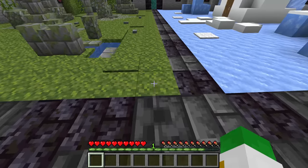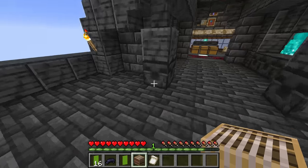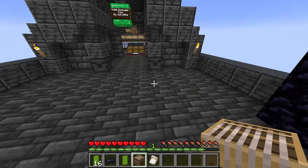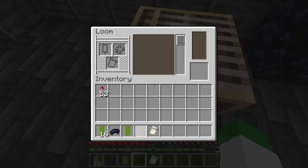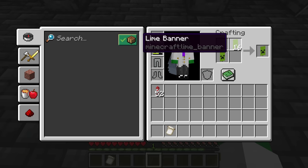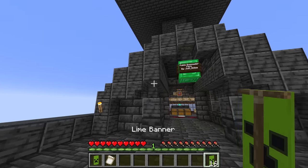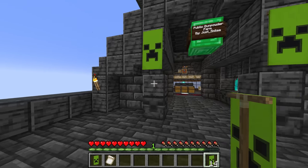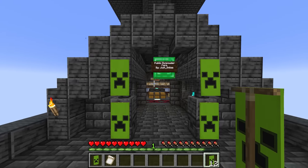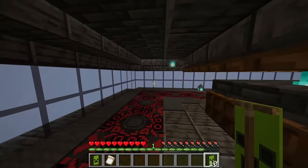You can do this for really anything you want. For this gunpowder farm, you could make a creeper face banner, then put that banner with a corresponding blank banner of the same color in the crafting grid to duplicate it a bunch. Now we can use this to decorate it — and this gunpowder farm is definitely looking a lot better with these creeper faces all around it.